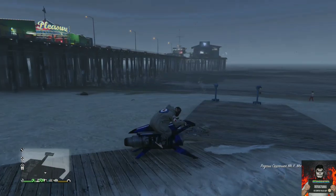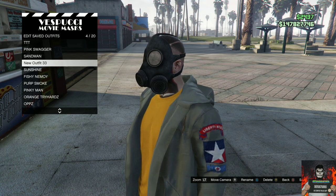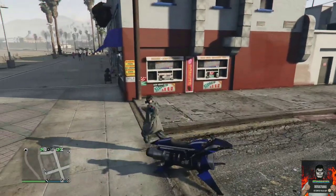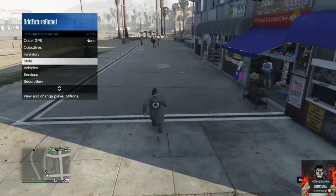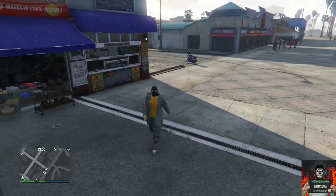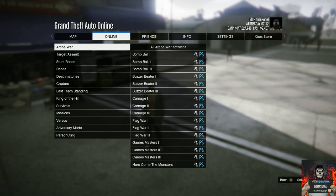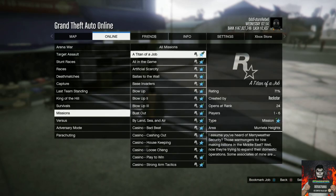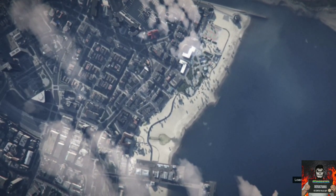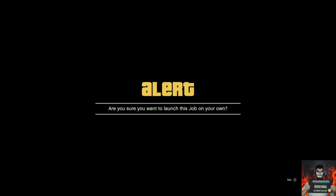Make your way over to the mask store and save this as an outfit. Back out from the mask store, open your interaction menu, and apply the saved outfit four times very quickly. Then open your pause menu, go to online, go to jobs, go to play jobs, go to Rockstar created, go to missions, and start the mission called A Titan of a Job. Accept the alert and load into the job menu, then go to confirm settings and launch the mission by yourself.